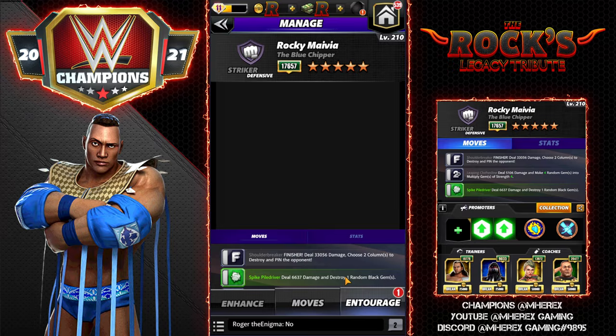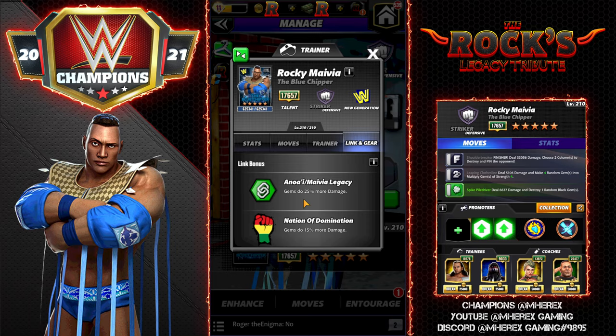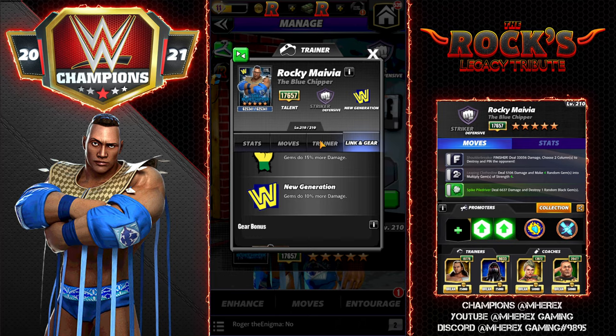Let's look at the card itself. He's a New Gen Striker and he's got some links — the Anoi and Mavia Legacy. Gems do 25% more damage, the Nation of Domination gems do 15% more damage, and New Gen gems do 10% more damage. He is a New Gen Striker and he's the best New Gen Striker, so that's nice.